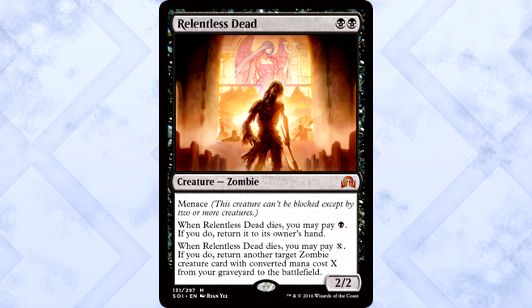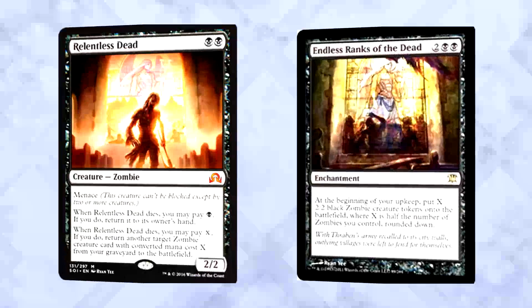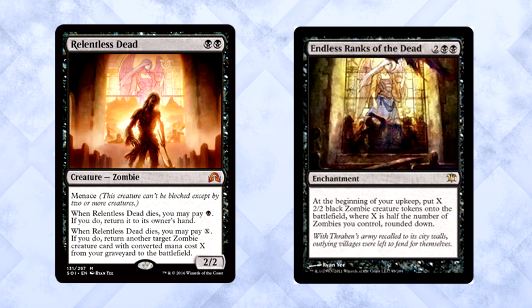Relentless Dead is two black for a 2/2 zombie with menace. When it dies, you may pay one black — if you do, return it to its owner's hand. When it dies, you may pay X — if you do, return another target zombie creature card with converted mana cost X from your graveyard to the battlefield. Let's just recur our Grey Merchant of Asphodel or Geralf's Messenger. Card's stupid — absolute insanity. Risen Executioner is looking better and better. Looks like those zombies from Endless Ranks of the Dead finally got through.